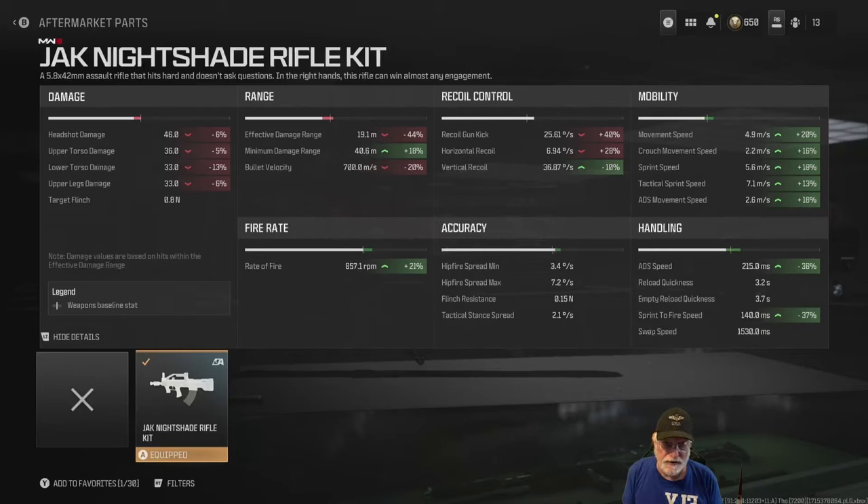Take a look at the mobility we get with the Jack Nightshade. Movement speed is LMG-ish, but still a quick LMG. Crouch movement speed — grandpa doesn't crouch. Sprint speed is decent at 5.6 meters per second. Tack sprint speed is okay to the good side at 7.1 meters per second. ADS movement speed is LMG to AR-ish at 2.6 meters per second.